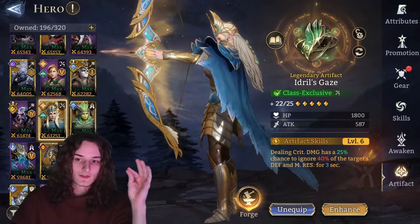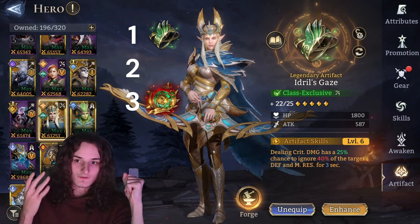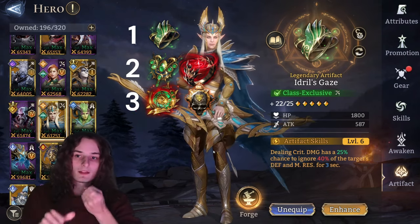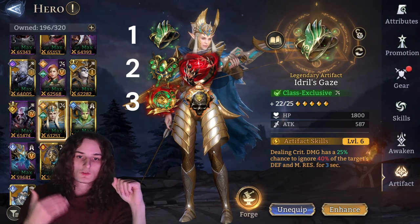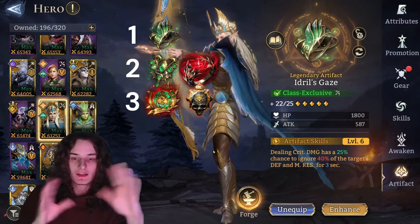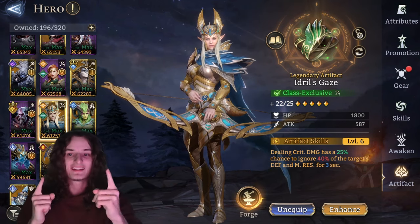For late-game artifacts, Idrit's Gaze remains the king. Ancestral Teachings and Insignia of Perfection are still viable. Two new competitors are Nether Messenger and Bloodborne Signet. Nether Messenger is generally the best marksman artifact, but Allura is on her own without Dolores buffs, so you want something that majorly boosts her solo damage. Bloodborne Signet just adds crit damage, pushing into the overabundance issue. If you can, go for Idrit's Gaze, but all other options are acceptable.